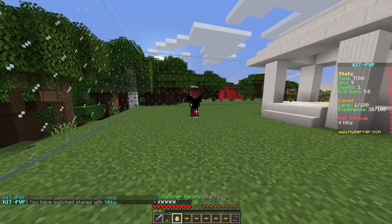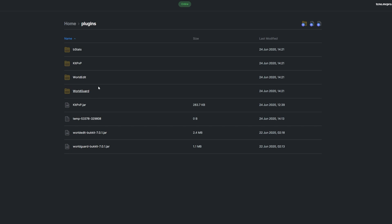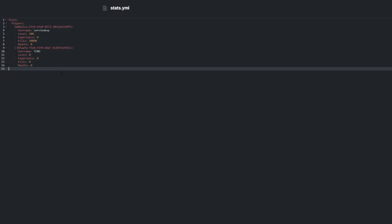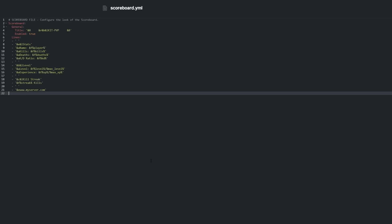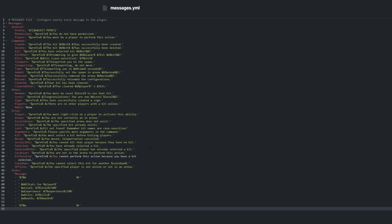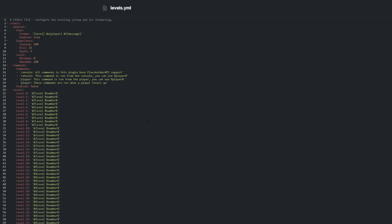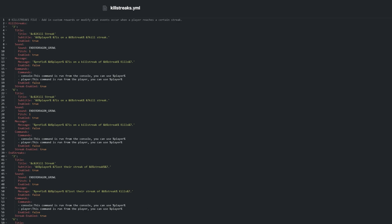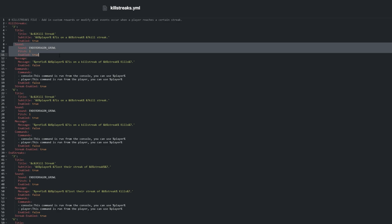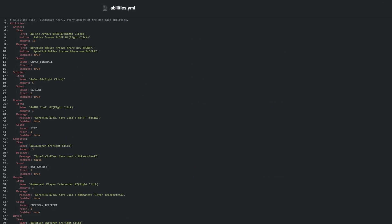A link to the in-depth kit creation video is in the description. Locate the config in the plugin folder. Stats.yml contains statistics for players on the server and is automatically maintained. Signs.yml lets you customize sign formatting. Scoreboard.yml lets you customize how the scoreboard looks. Messages.yml is where almost every text message for the plugin is — if you want to change the language or localization for the plugin, this is where you'd do it. Menu.yml and Levels.yml both contain settings and localization for the in-game menu and leveling system respectively. Killstreaks.yml contains settings and localization for the killstreak system — when a player starts a killstreak, a sound can be played, commands can be run, and more. Abilities.yml contains settings and localization for all of the custom abilities.